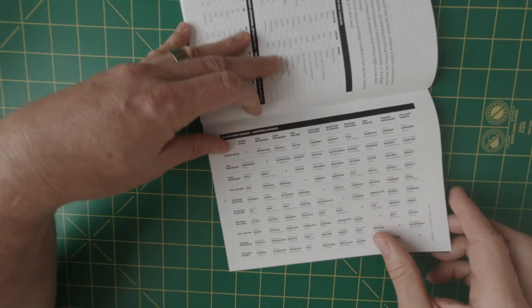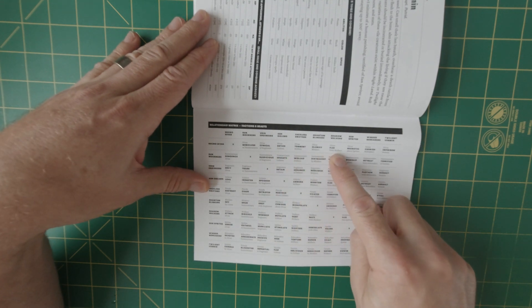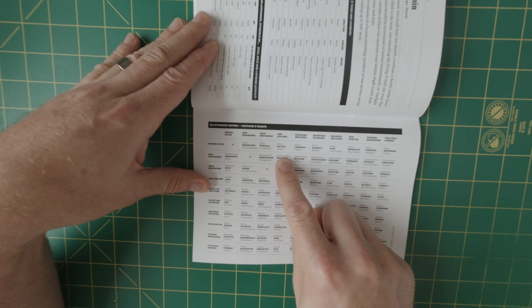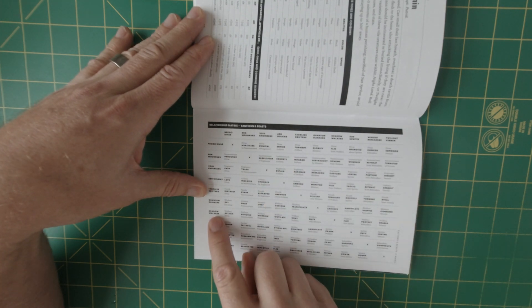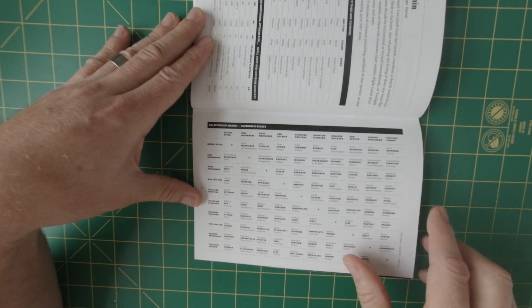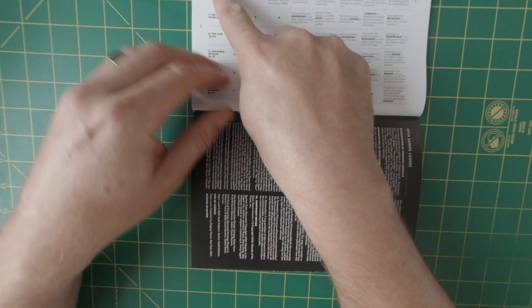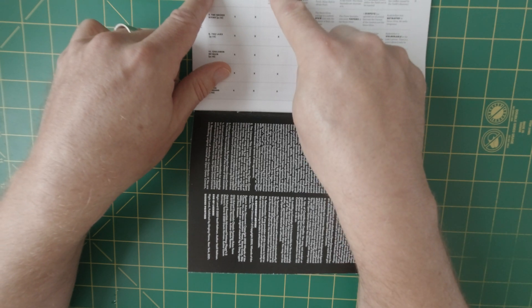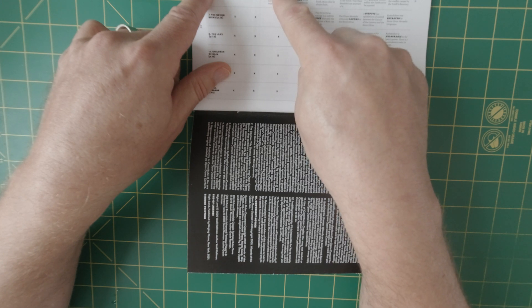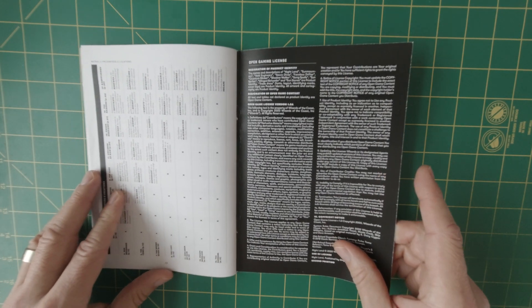As I mentioned earlier, there's a relationship matrix. So if you've got your Necro Divas and Void Engineers — the divas are cynical of the engineers. Sun Mourners and Necro Divas: corrupted Sun Mourners are spying for Necro Divas, who offer depraved pleasures in return. And finally we have the open game license on the back page.